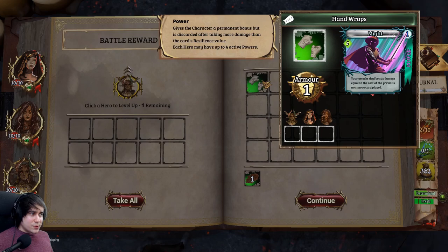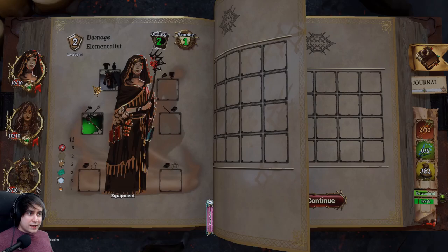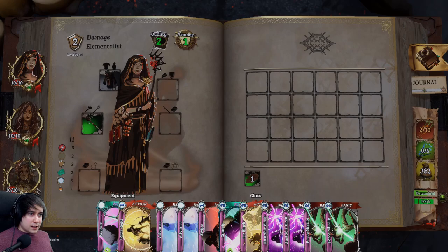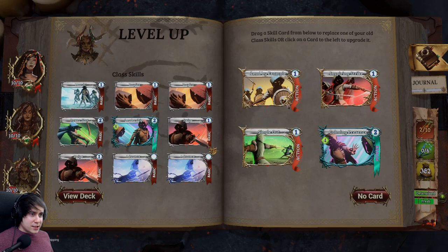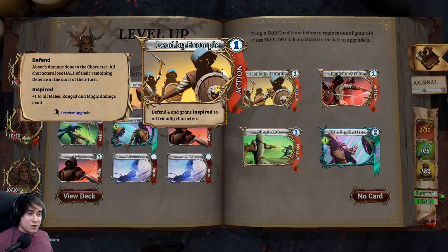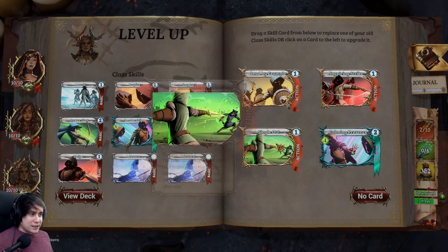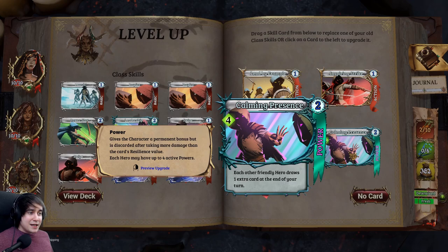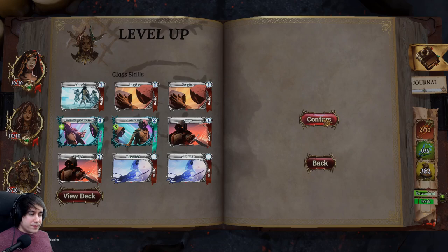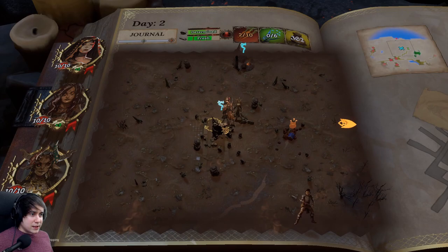We got a level up for the support. I find some gloves with bonus damage equal to the cost of the previous non-move card played — not bad, so I put it on the support who can then pass the effect to the Elementalist. For the support's card removal order: get rid of Power Shot first, then Swipes, then Inspires. I keep March and upgrade Leadership. I find a card called Common Presence — Friendly hero draws one extra card at end of turn — which is really good for getting the Elementalist extra cards, so I take it in place of the Power Shot.